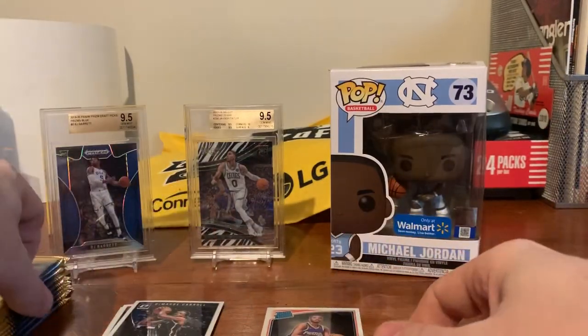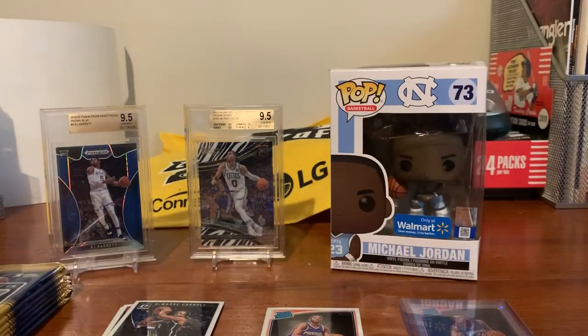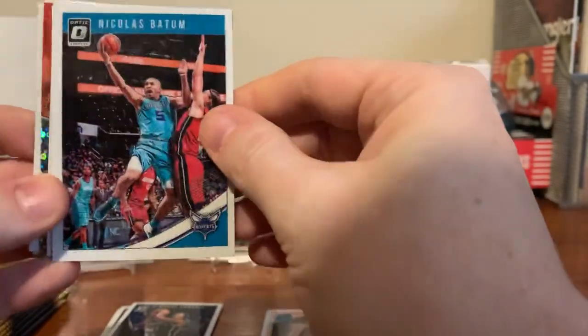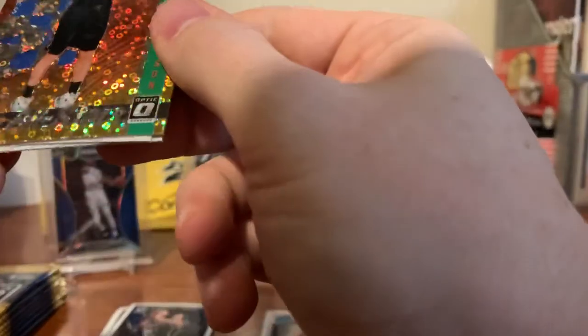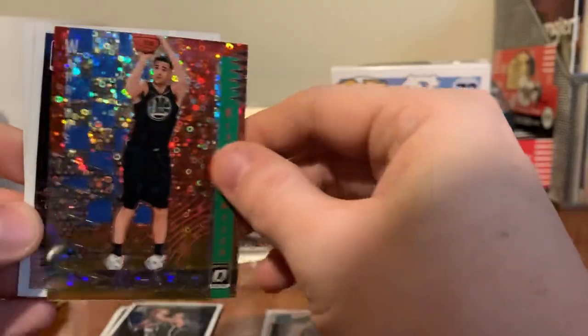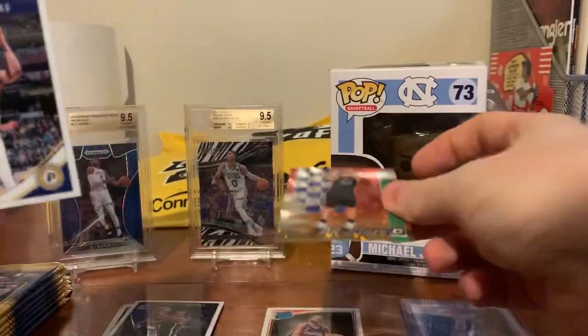It looks like that might be the autograph right there, so I'm going to set that off to the side and wait to rip it at the end. That looks like it could have been a rated rookie with some color — might be an insert. We got Nicholas Batum, Chris Middleton, and it's Klay Thompson — an All-Stars insert but it's the Fast Break Prism, so very cool. They're still very desirable. Obviously Golden State misses Klay, but I'm sure he'll be back not too long.